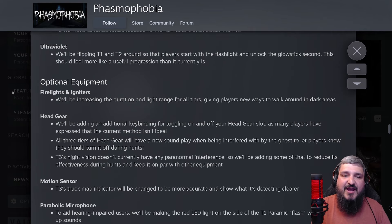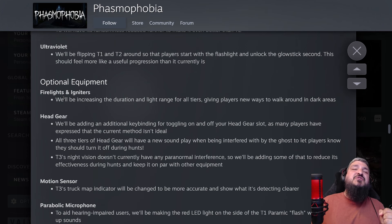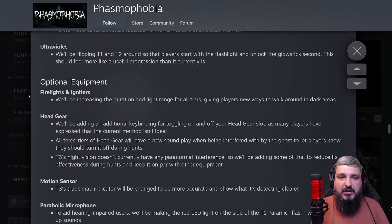Fire lights and igniters will be increasing the duration and light range for all tiers, giving players new ways to walk around in dark areas. This was 100% needed. The light given off by the tier two fire starters is very lackluster — I almost don't use it other than to test for an Onryo or complete an objective. More light is always a good thing, and I always enjoy having more light in dark areas.